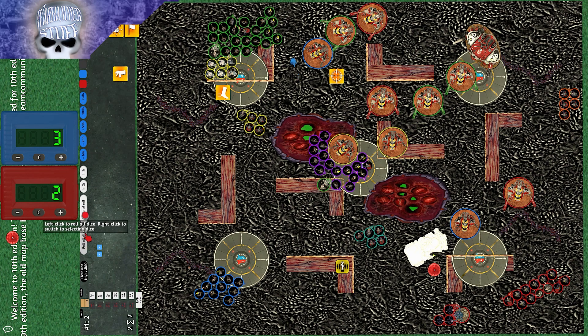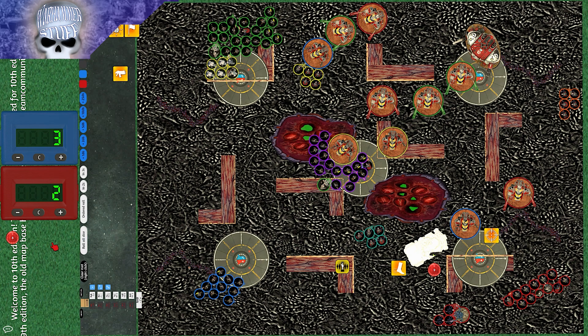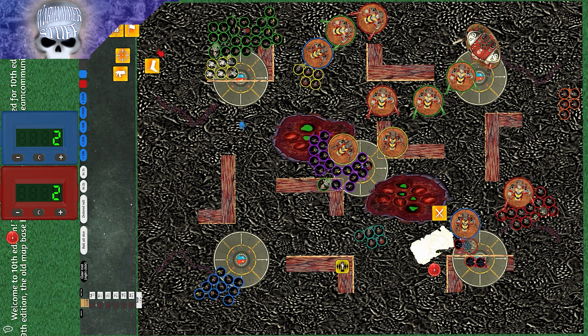In the charge phase, the Abominant and squad charged the blue Armiger Warglaive but failed needing a nine. The Acolytes beneath him charged in and made it. The teal Acolytes at the bottom middle charged the bottom-right blue Armiger but failed. The Rock Grinder charged in. The Patriarch charged in on a ten. The Hybrid Metamorphs made it in. The orange Acolytes on the top right also charged their Warglaive target.